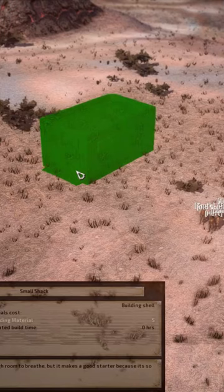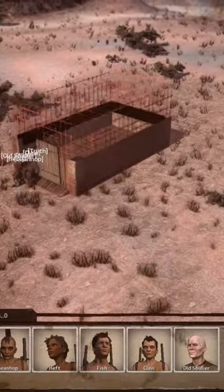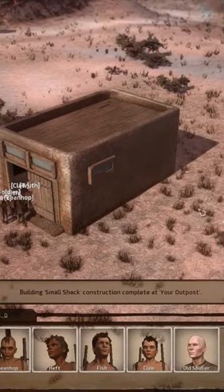Lucky for you, I'm going to tell you how to get started. Before you even touch the F12 menu, you need to place down a small shack. This will both create an outpost and ensure that everything you do from here on out will stay persistent when you go to reload the game. Don't worry if you don't like the placement — you can get rid of it later.